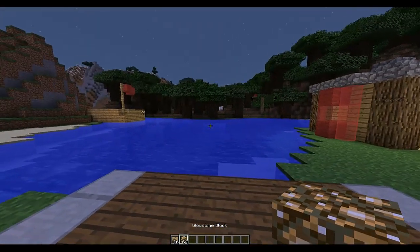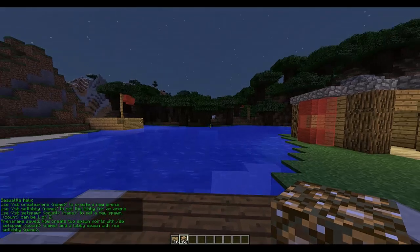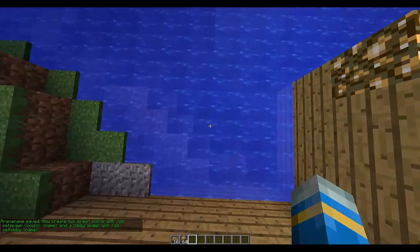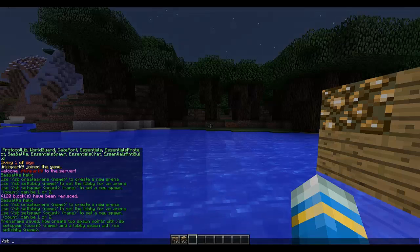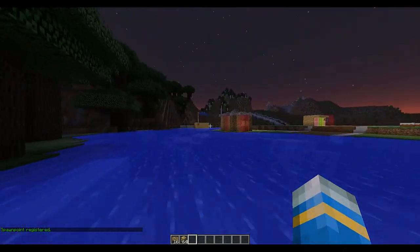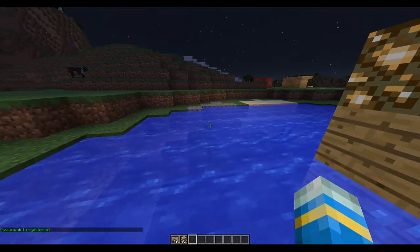So let's get started. First off we're going to do /sb and let's create the arena, so 'create arena' and let's call it 'YouTube'. Now we have to create two spawns, so let's climb to the red spawn and do the command /sb set spawn 1 and YouTube.